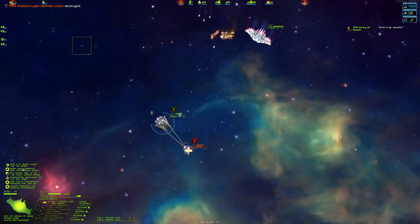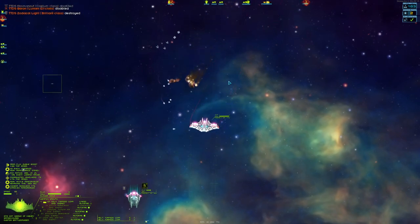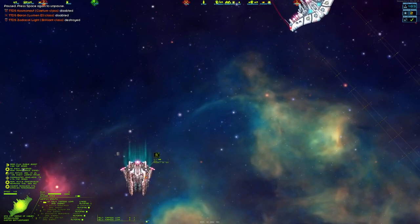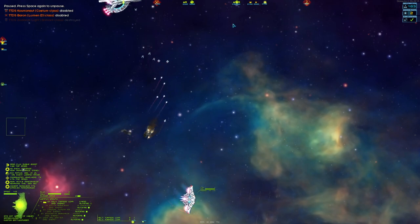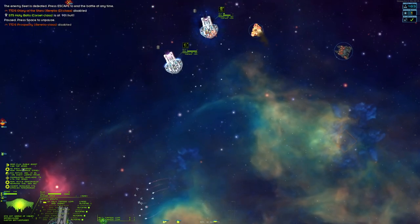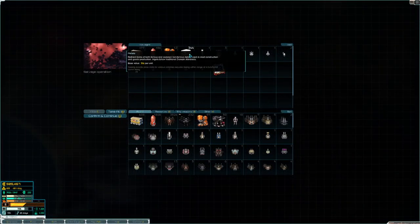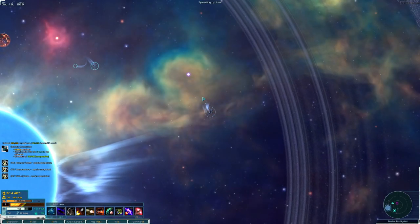Holy shit! Can you survive against the little boy? Look at the HP — it doesn't even exist. Holy shit, that was close. One of these guys also took damage for no apparent reason. All right, we got him. Got nothing very interesting off of it — that's fine.